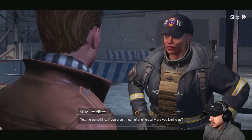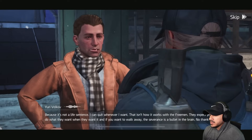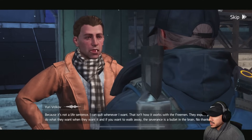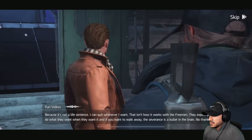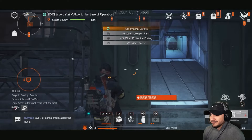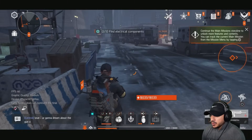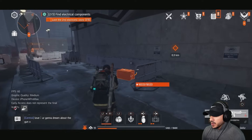Yuri explains why he joined us instead of the Freeman: 'Because it's not a life sentence — I can quit whenever I want. That isn't how it works with the Freeman. They expect you to do what they want, when they want it. And if you want to walk away, the severance is a bullet in the brain.' 'No thank you.' We finish our first side mission. We still need to loot the next electronic store — we're not too far from it.